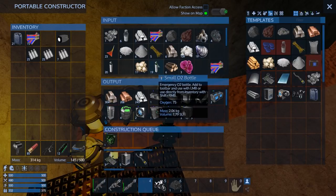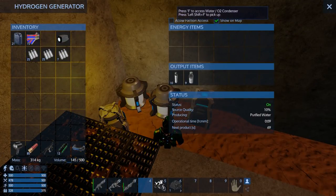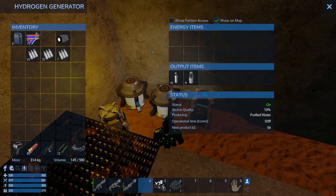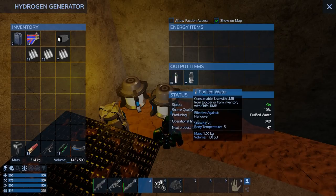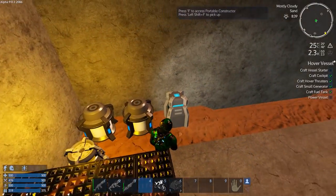Grab some O2, and that reminds me - how are these doing? Getting low. We should probably just let it run out because I think once we get the HV going we're going to abandon this place. I want to move to the farm and build that as my base - the destroyed farm. I think that would be pretty cool. We'll just let that continue to run.